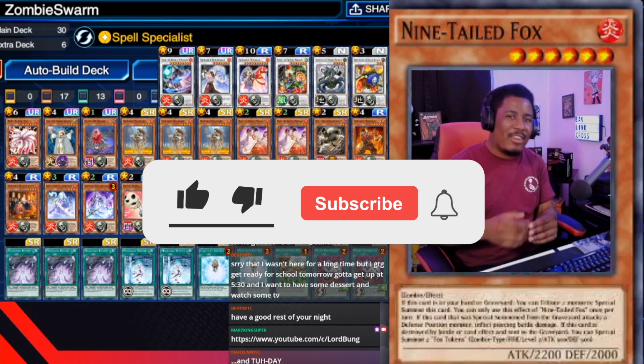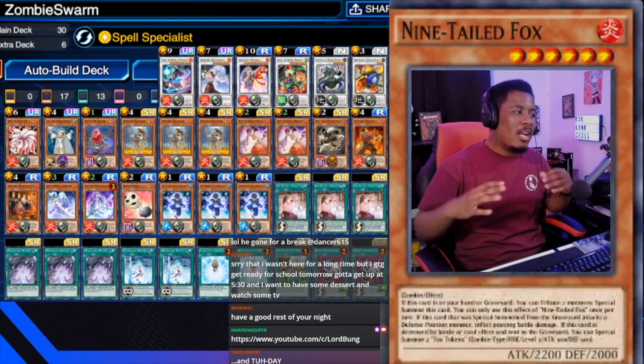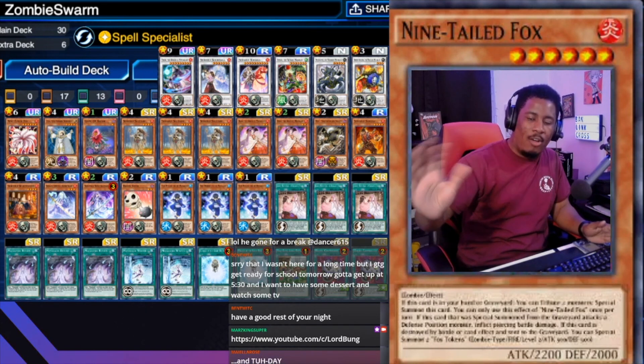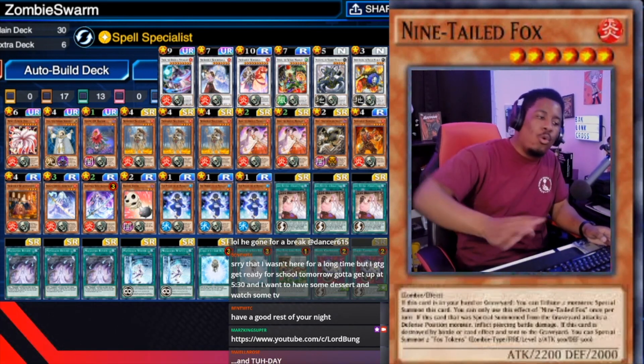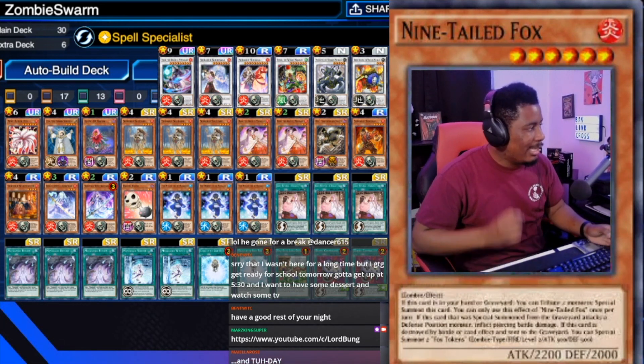Before we get started, you guys can do me a favor and hit that like button, subscribe, and hit that bell for notifications. We're ramping up for the full launch of March 4.0. This has been a soft launch these last couple months, so we're going full hardcore once Decto gets here. But on that note, this is the deck list.